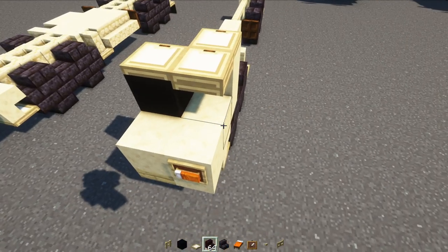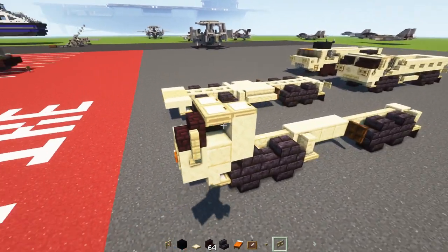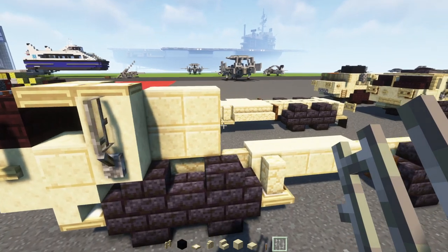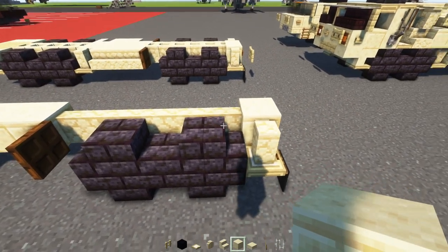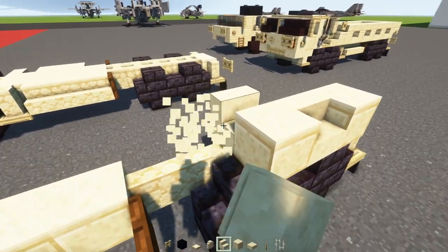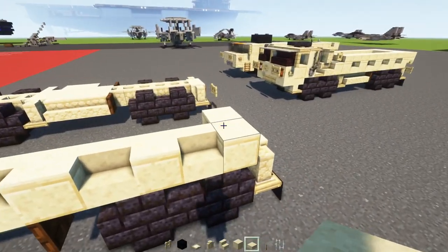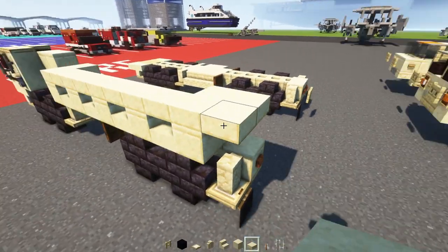We'll add in another blackstone brick stairs in the corner and then a birch fence. Down underneath add a birch button. Then we'll go to the back, add in a cut sandstone block two-by-two, add a lever, and an iron bar on top. For the back part we'll add a cut sandstone block, then alternate smooth sandstone stairs and cut sandstone, continuing until we reach the other side. Then add cut sandstone on the edges front and back, cut sandstone slabs on top wrapping around the box. In the back make it two blocks wide.